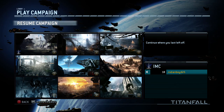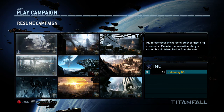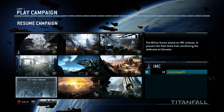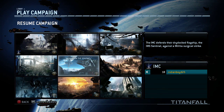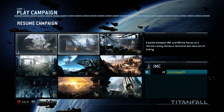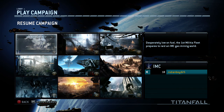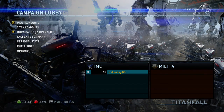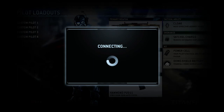Alright guys, we are back playing Titanfall and we are gonna be playing mission 2 of the IMC. It's still showing the same thing — the skull next to it is for the militia and the one on the left is for IMC, so it's pretty much the same story for both sides. It's gonna say the same thing. Well, let's just resume — I got a new weapon I want to try out.